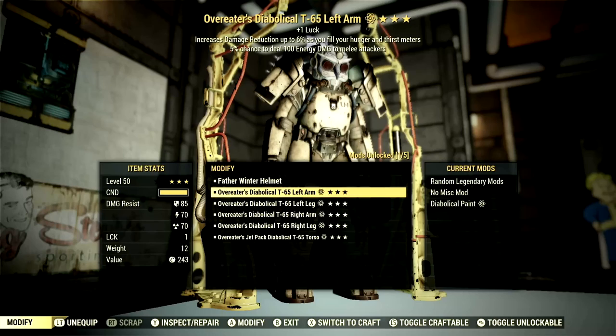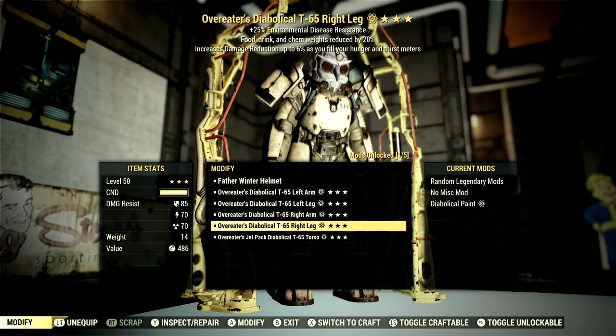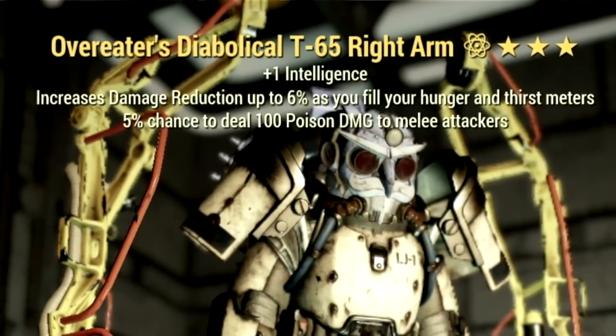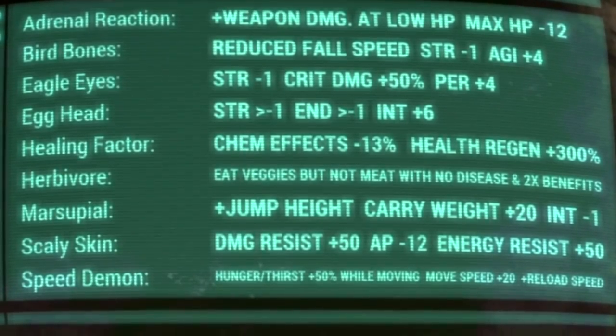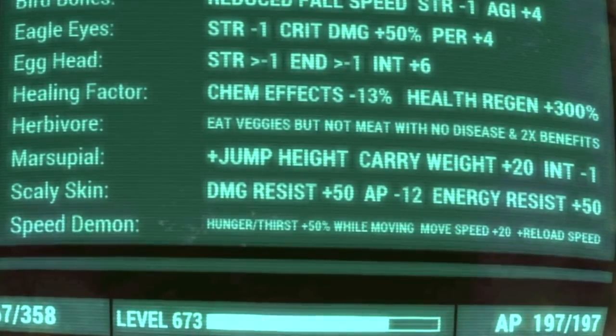Now let's get into my armor buffs and mutations. For armor, we're using a full set of T65 Overeaters power armor. Overeaters increases damage reduction up to 6% as you fill your hunger and thirst meters, and if you eat a Perfect Bubblegum your hunger and thirst meters will be filled for a full hour. Over in mutations we're using Adrenaline Reaction, Bird Bones, Eagle Eyes, Egghead, Healing Factor, Herbivore, Marsupial, Skeletal Skin, and Speed Demon.